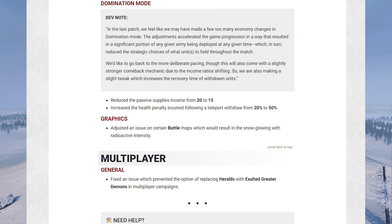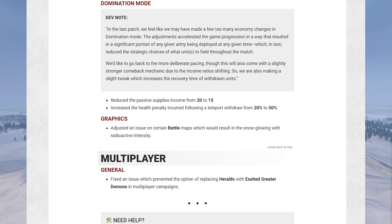One notable change in graphics: snow maps will no longer burn out your retina with radioactive intensity. Snow maps should now be a little bit more bearable — some of them are pretty bad. Some are fine, but some really needed a tone-down of the white of the snow, and now that's been done.